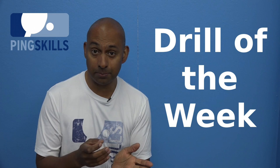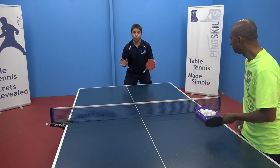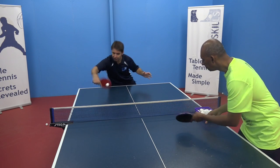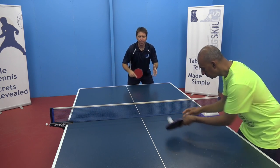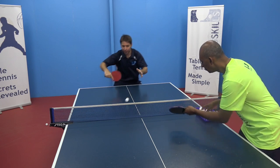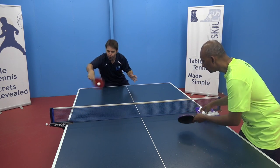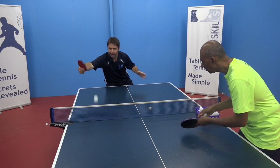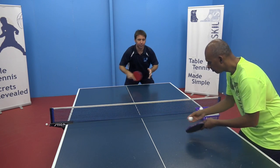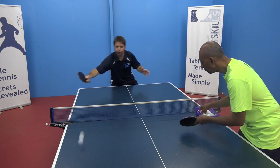Our drill of the week is three separate drills to help you implement the tip of the week — utilising the backhand sidespin flick in a game. Drill one: get someone to feed you multiball with short backspin so you can work on the stroke over and over. Often people come around to their forehand to utilise it, so you might want to get them to play it to your forehand side. If you need more tips on how to execute this stroke, look at our backhand sidespin flick tutorial.